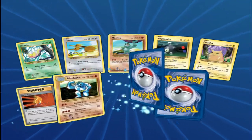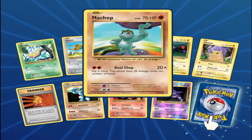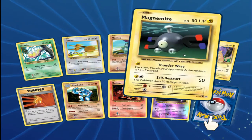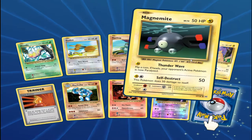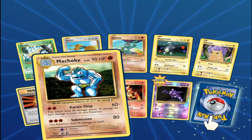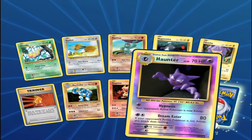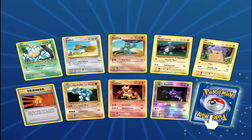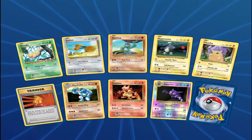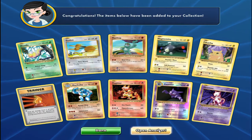Might as well open all six. We've got a Beetle, a Dodio, Machop, Magnemite, Pikachu, Supermotion. We've got a First Hollow, Water, and a Rare Canopy. Let's flip it up. It's another Mewtwo — Regular Rare. Nice. Not really, but oh well.